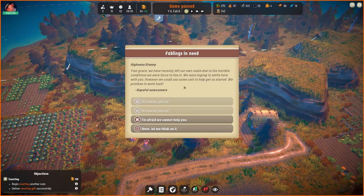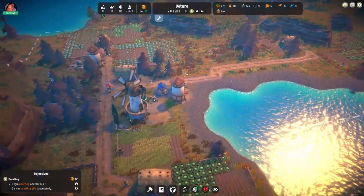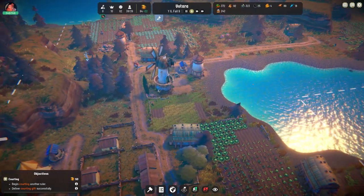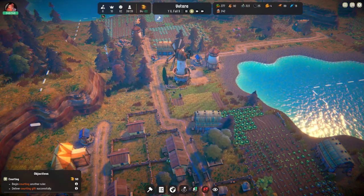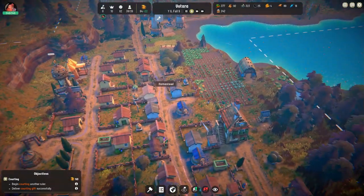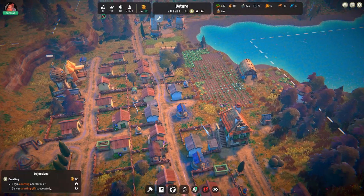Fablings in need. For grace — we have recently left our own realm due to horrible conditions we were forced to live in. We're hoping to settle here with you. Let me think — wait till I get a bit more coin and then we'll do what we need to do. Happiness is 62%, so that's pretty good. We're still doing well in the food department.